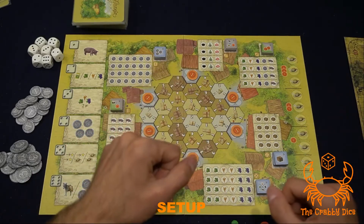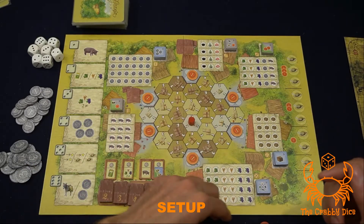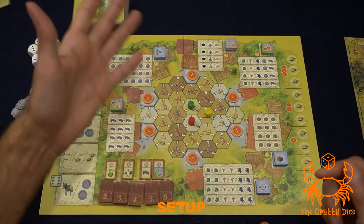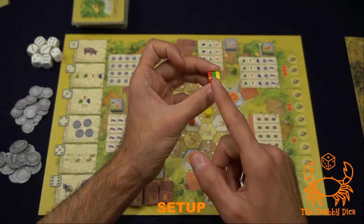Now we'll take care of some player pieces. You're going to give out the turn order markers to all the players. Whoever is in first is going to get to place a marker on the two space, second place on the three, third on the four, and whoever's fourth in turn order is going to place it on the five. You're going to do the exact same thing for the siesta track — first player, second player, third player, and fourth player.